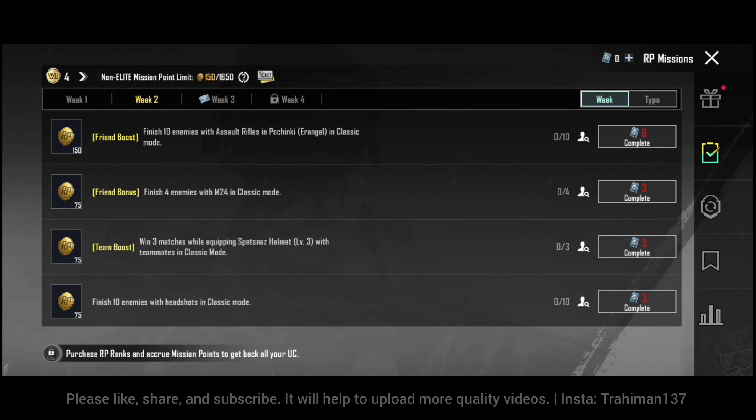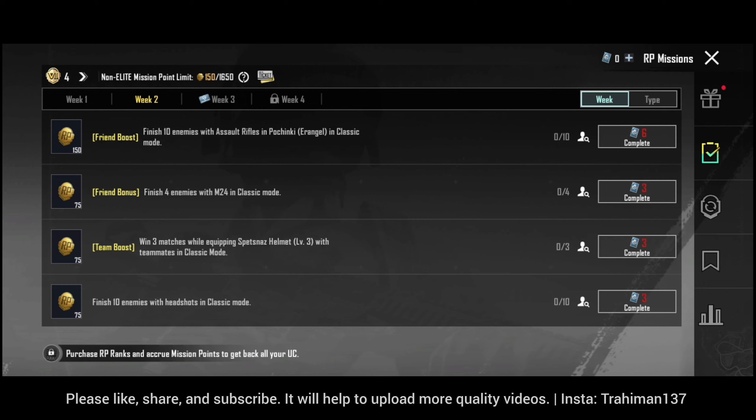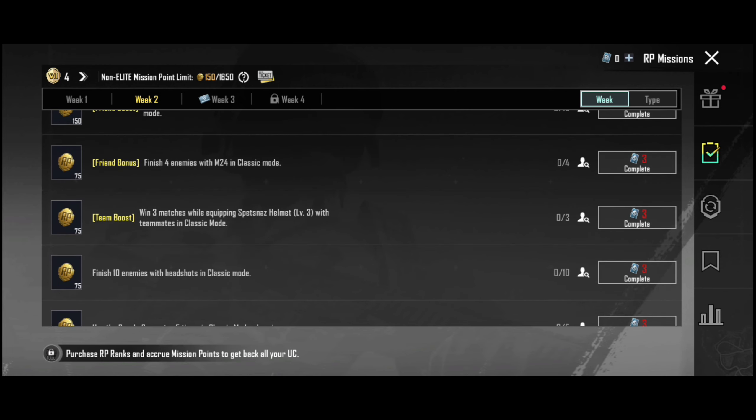In the friend bonus missions, if your friend has a royal pass, you can earn 30 extra points. Another mission requires you to kill 4 players using the M24 in classic mode.